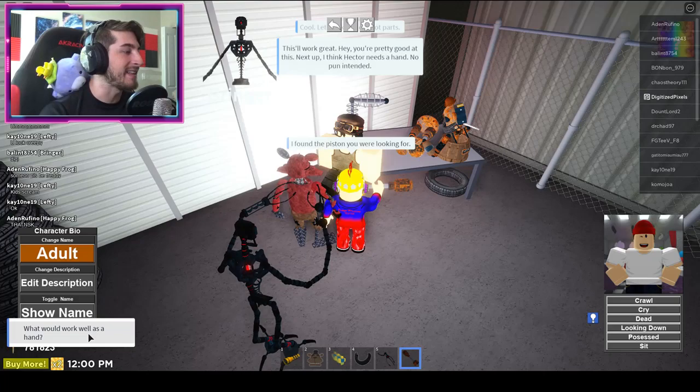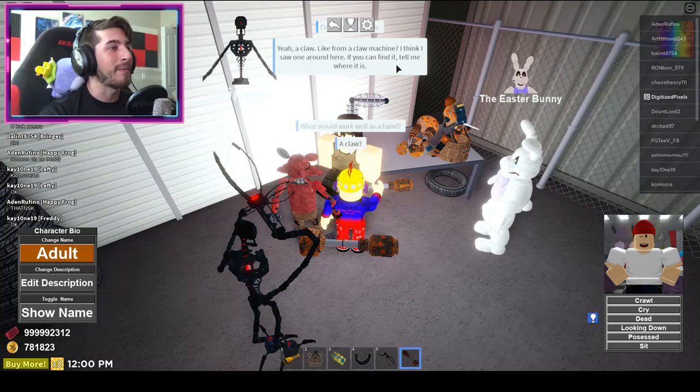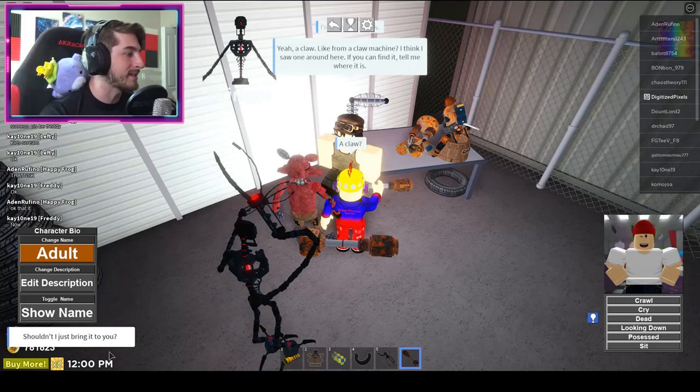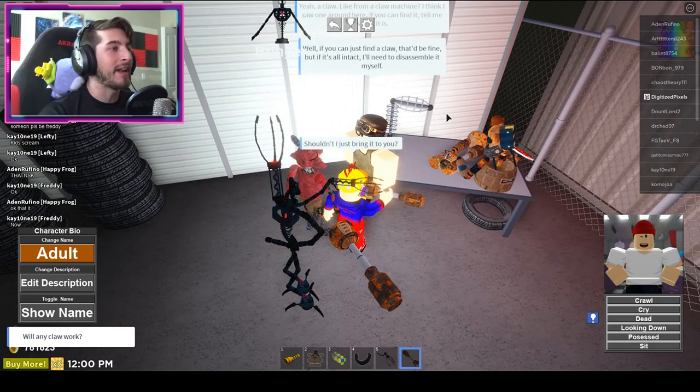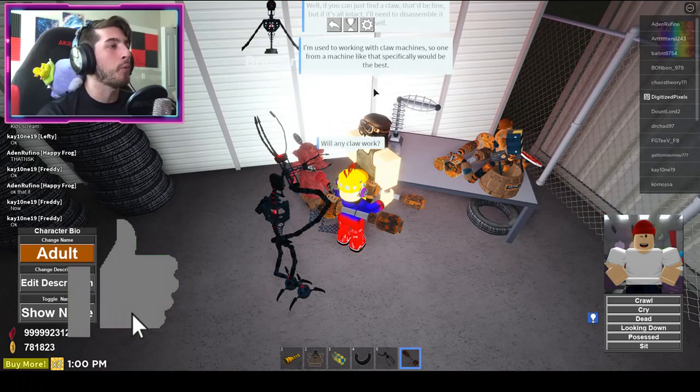'I'm thinking a claw — like from a claw machine. I think I saw one around here. If you can find it, tell me where it is.' 'Shouldn't I just bring it to you?' 'Well if you can just find a claw that'd be fine, but if it's all intact I'll need to disassemble it.' 'Will any claw work?' 'I'm used to working with claw machines, so one from a machine like that specifically would be best.'